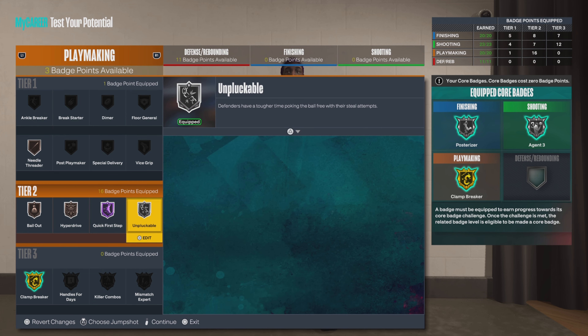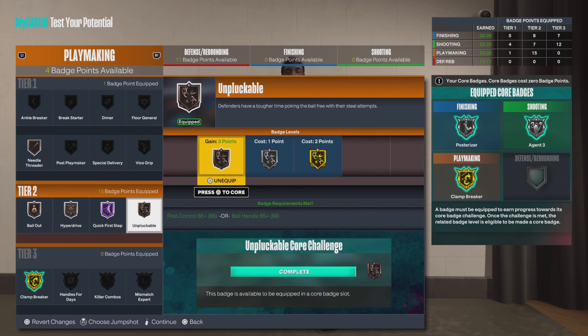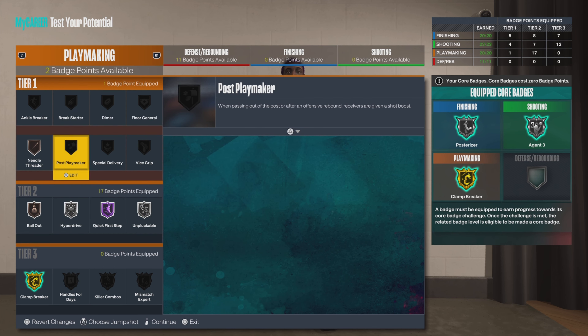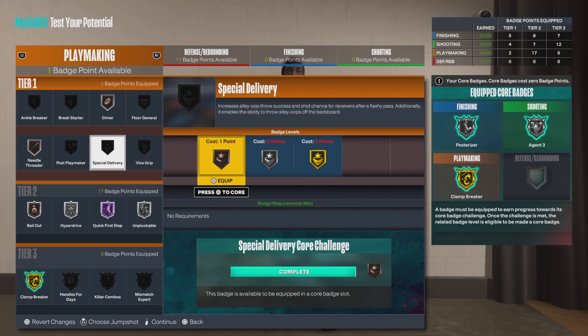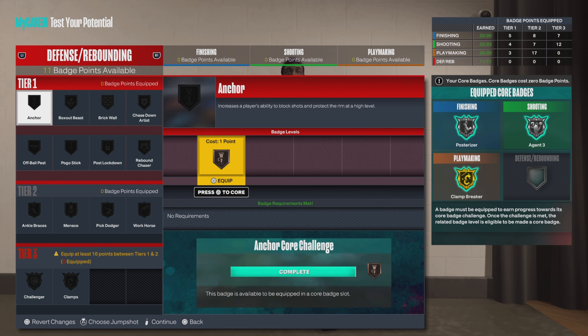For those of you who like to help your team: you can't really get Floor General on Hall of Fame, so there's no point. Let's go Dimer on bronze, and Special Delivery on bronze — because you only have a 74 pass accuracy. Let's get a little more reassurance that we can get those oops off, because we definitely like throwing the oops.